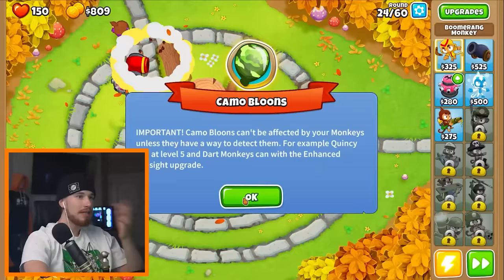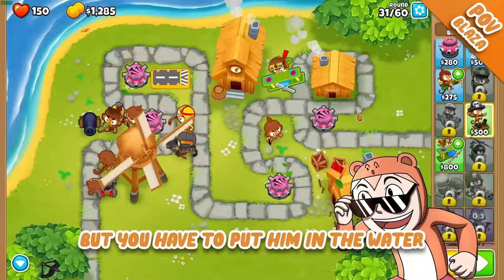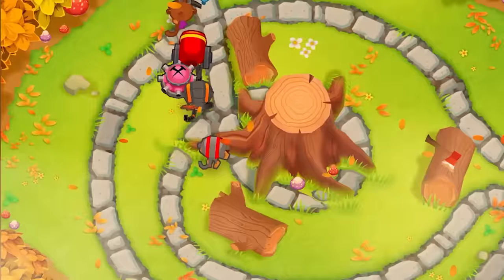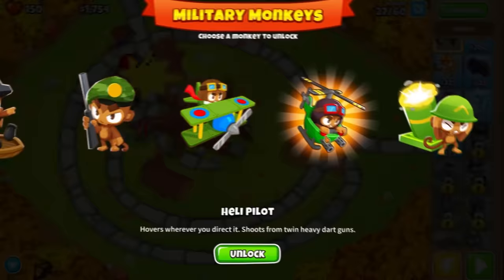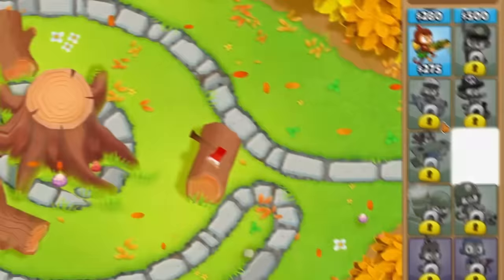I got the crossbow monkey, not a problem. I have boat monkey, but you have to put him in the water, and I don't know if that's good because there's not much water here — I don't even have water on my map. Wait, I have so many options. Level seven — I can choose the boat, a helicopter... I'm getting a helicopter, that sounds awesome!